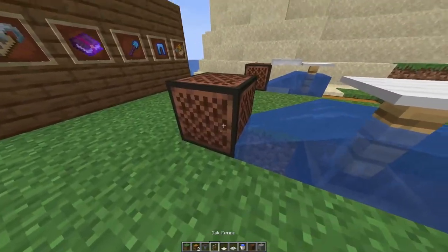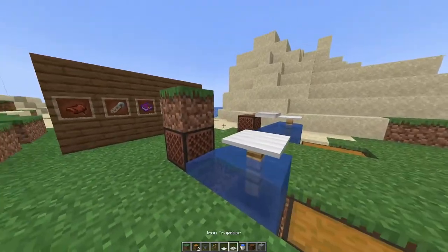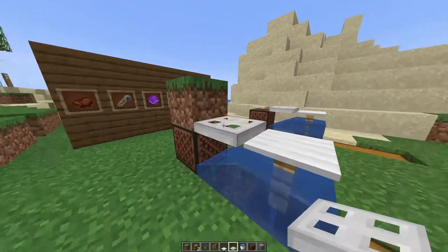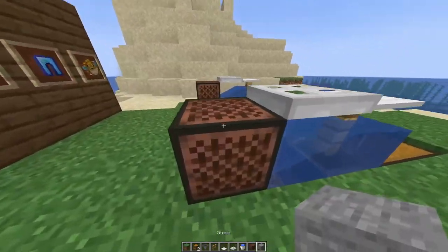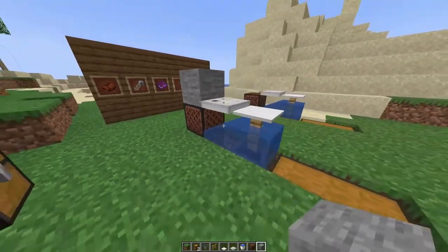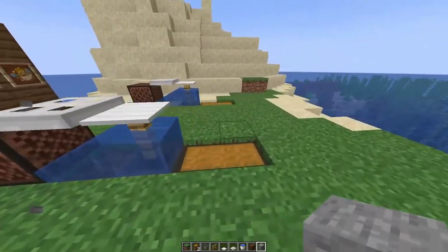Next place the note block and the temporary block, and put the iron trap door facing inward just like that. I'd suggest putting a block on top of the note block so you wouldn't hear it, but for tutorial sake I'm going to take it off just so you can hear what's happening.